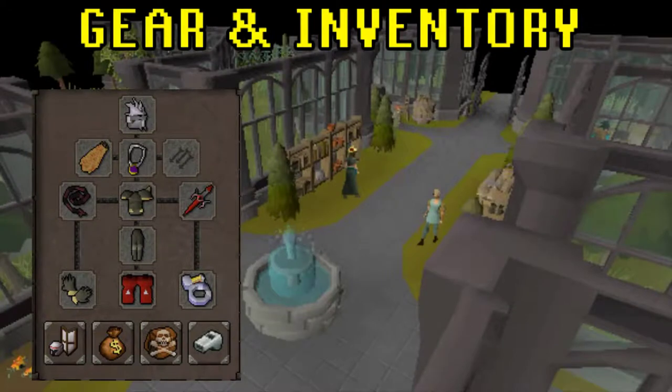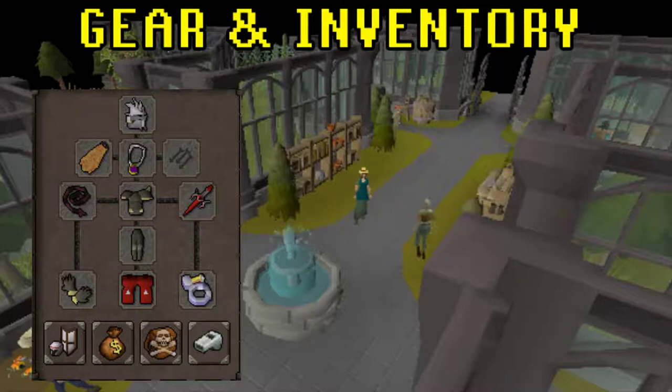This is the gear I would recommend for Hespori. The helm doesn't really matter, just something that adds some sort of bonus. I wear an amulet of glory, a fire cape, and I have an abyssal whip as it's my best slash weapon, and that's what Hespori is weak to. I've got some tank barrows body and legs, a dragon defender, barrows gloves, d-boots and a berserker ring. You just need anything that gives you decent slash bonus.